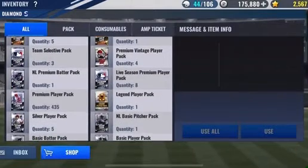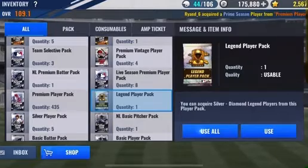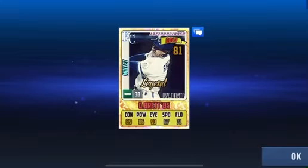Right away, let's open this legend pack. I don't even know where I got it from, but this will be my first legend. Let's see what we got — here we go. It's a gold, and that's a George Brett. It says mullet right there, so that's pretty good. Not fantastic, not really what I need, but it's a legend nonetheless.